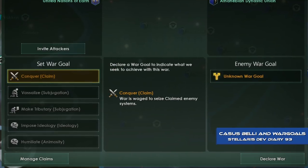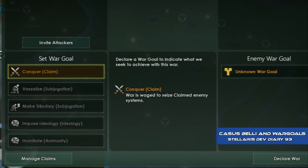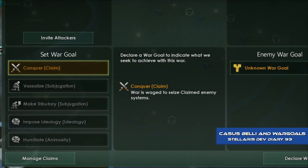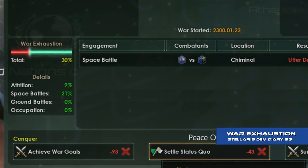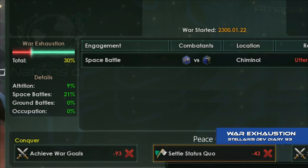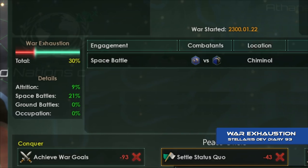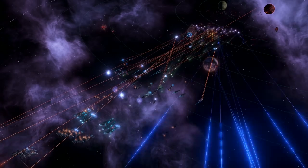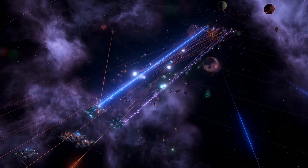With wargolds allowing wars to take place at a varying scale, from border skirmishes to total conquest, the war score system has also been updated — or rather, completely replaced with a new system: War Exhaustion. Measuring from 0 to 100%, War Exhaustion measures a side's weariness and attrition, representing how willing they are, logistically and psychologically, to continue fighting. Once a side hits 100% War Exhaustion, they can be forced into a status quo peace.